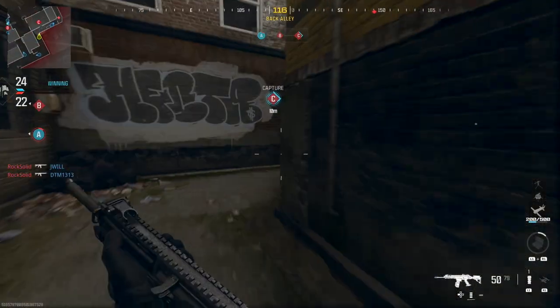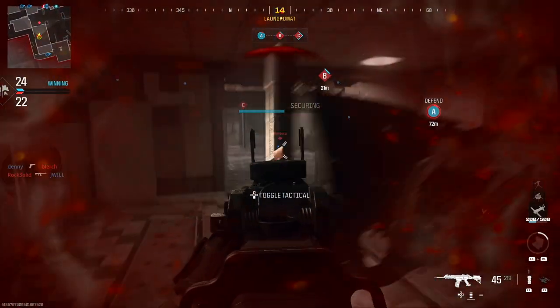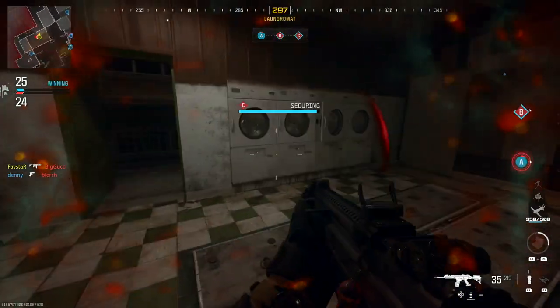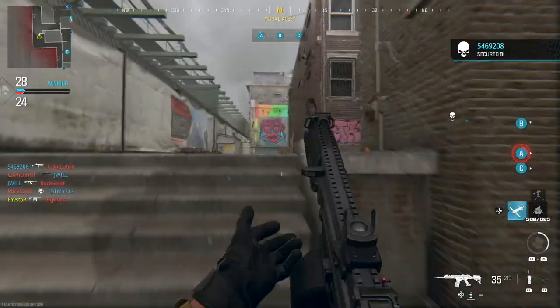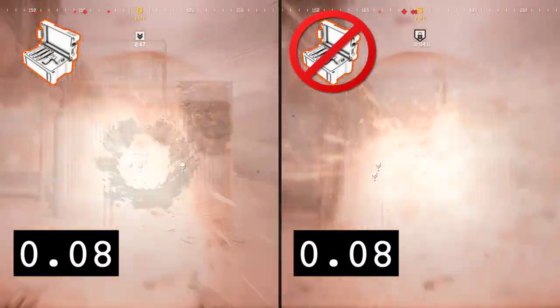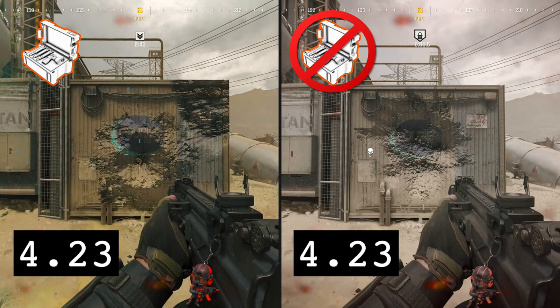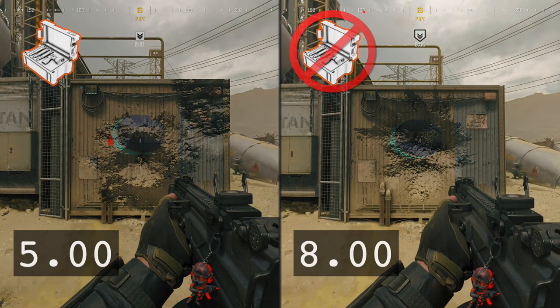You're now equipped with passive stim protection for your next gunfight. After taking damage, you'll see a bluish-green halo effect in your HUD, which indicates the stim is working, and you will return to full health at a quicker rate. As you can see here with the side-by-side comparison, you'll return to full health in about 5 seconds with the Medbox stim effect, which is about 3 seconds faster than the default healing time.